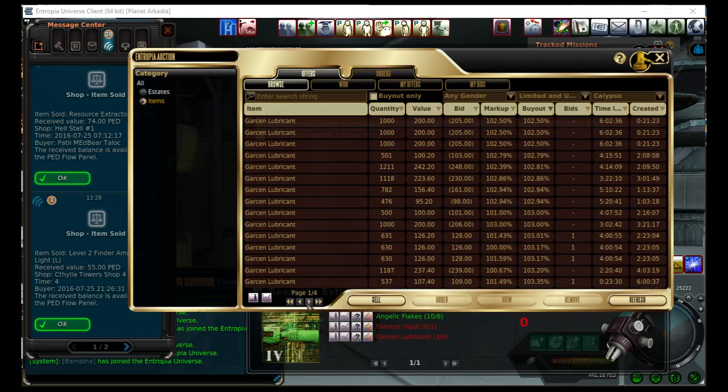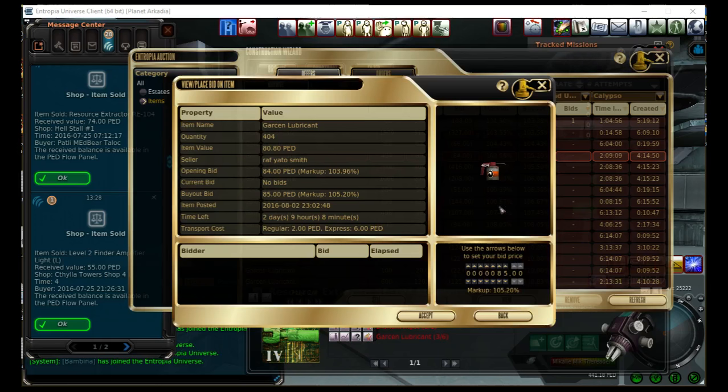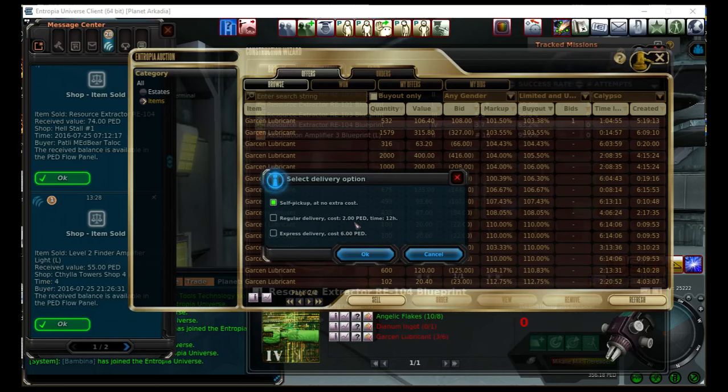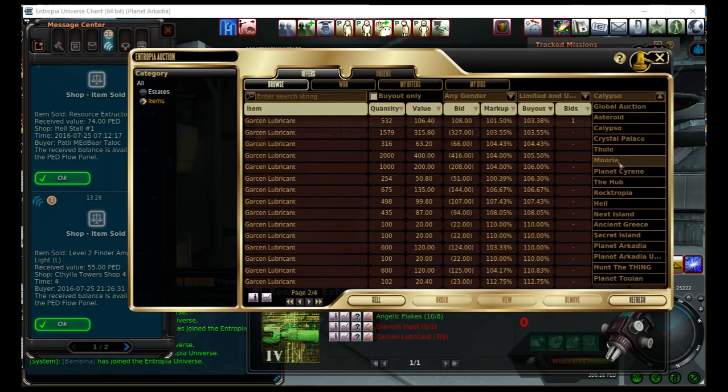So right there is my breaking point — I don't want to go any higher than 107%. I actually want to back off because that one is 107.43. Here's a 50-ped lot, an 80-ped, and a 60-ped. Let me go back to page one — yeah, these are all higher. Garson Lubricant is used in a lot of stuff, so I might go for the 80-ped lot, around 400 of them. It's 2% under the monthly — I don't care, I stock up. So I zoom it up, buy it out, and accept it. I'm doing self-pickup at no extra cost, and boom — it's in my storage on Calypso. Next time I go to Calypso I'll pick that up.